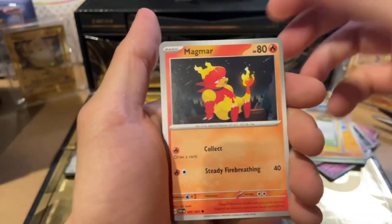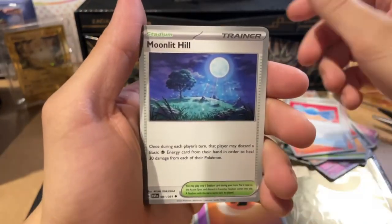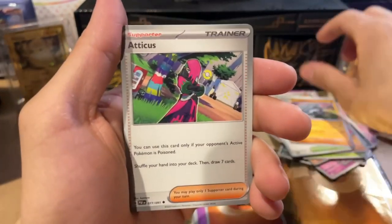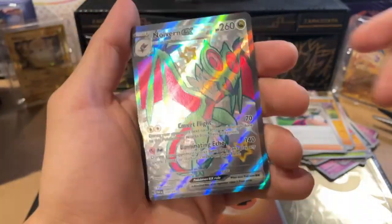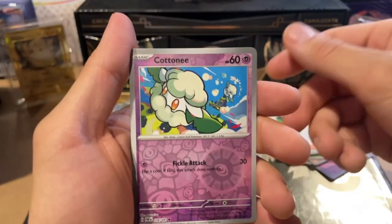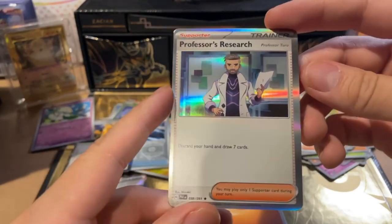Basic energy, Magmar, Nimona, Charmander, Rare Candy, Moonlit Hill, Don Phan, Atticus, Noivern on the shiny Follard — eesh. Cottony Reverse and Professor's Research — ooh, what is this? What is this on the side? Who cut these cards?